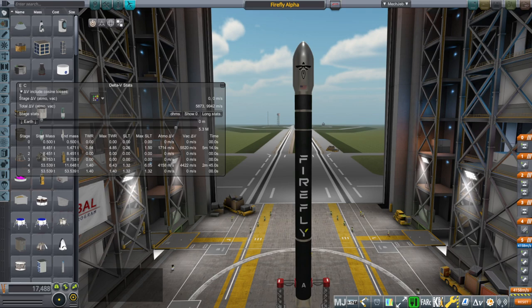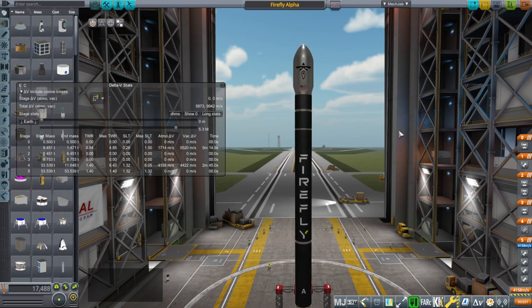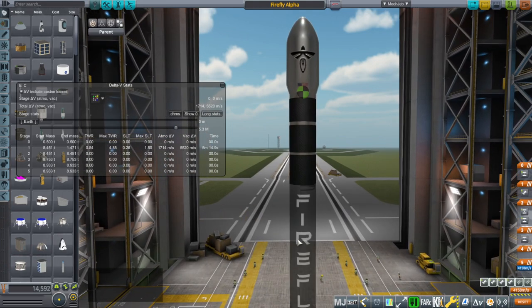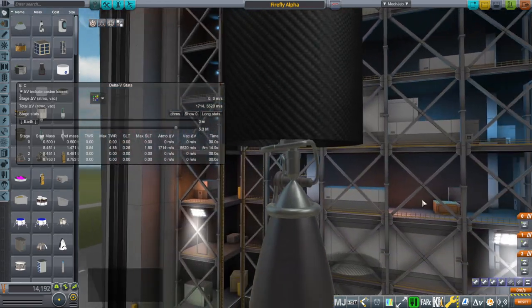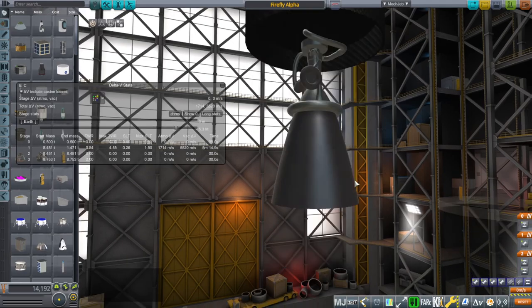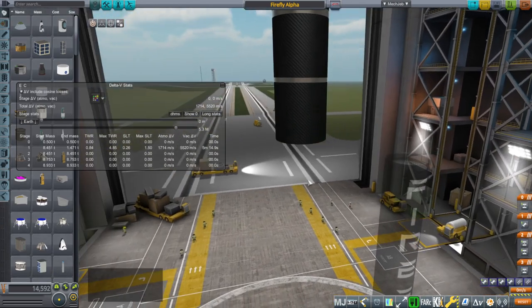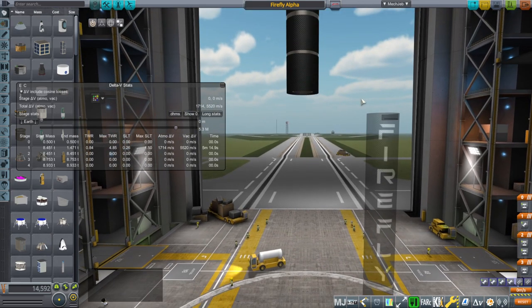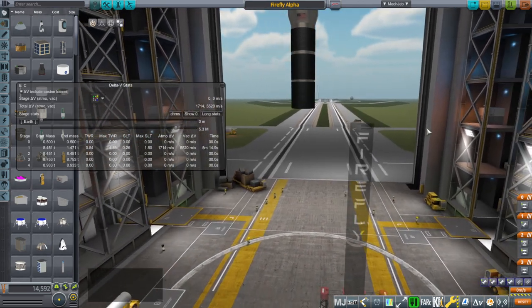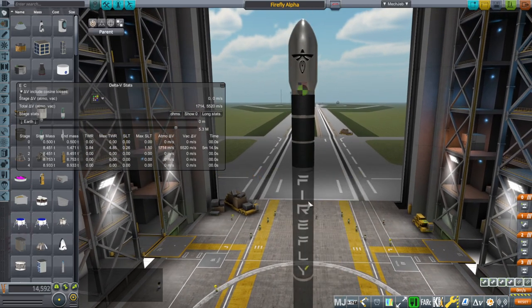Hello everyone and welcome back to Realism Overhaul Sandbox in Kerbal Space Program 1.8.1. In honor of Firefly Alpha's recent success making it into orbit for the first time, I decided at the instigation of P.E.K.A., a viewer, to update the model of the Lightning engine, which is a second stage engine — just a very slight modification. We added a little turbo pump, nothing too complicated, but it's a way of justifying retesting it. We will test it on a 137 degree inclination out of Vandenberg with 500 kilograms of payload, which I'm sure is more than what they actually carried.